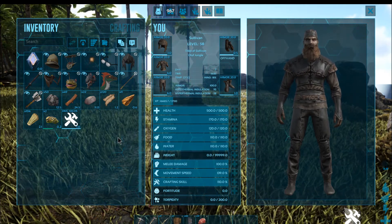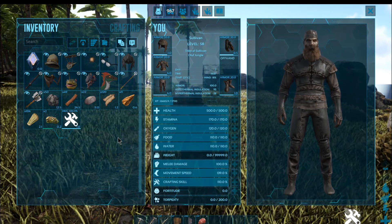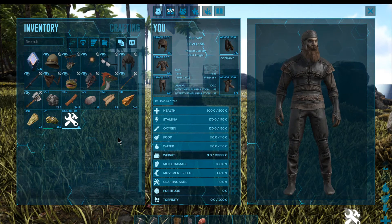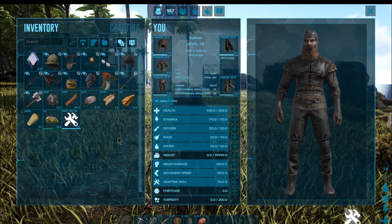and either just drop it and dispose of it, or put it into some sort of storage or chest for use when you go back into survival mode, because if you don't do that you won't be able to move and you may lose the stuff.